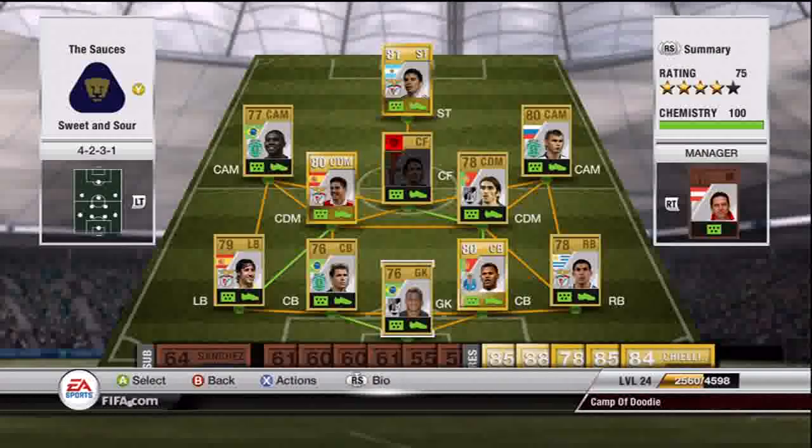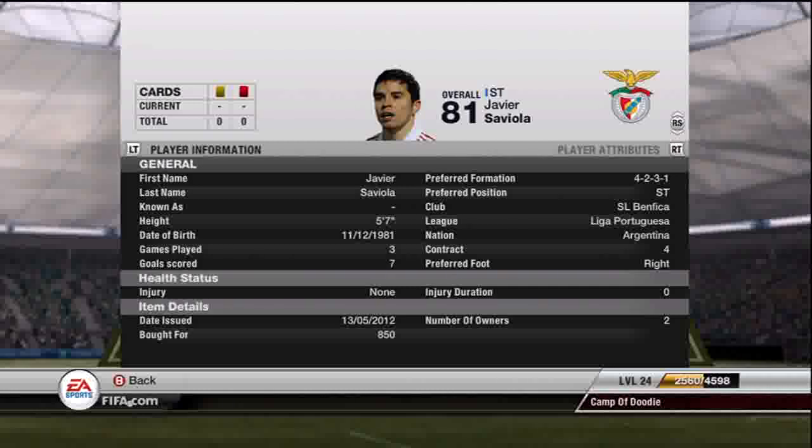This team was based off Elias, my left attacking mid. As you can see he's Brazilian. I was going to build a team around him, and as you can see there are many more beasts, which I will explain.